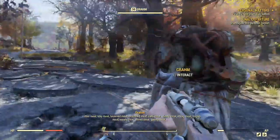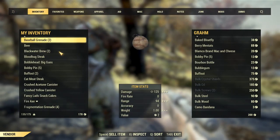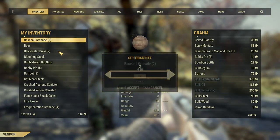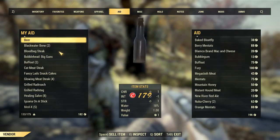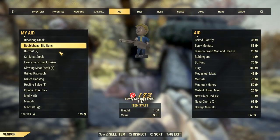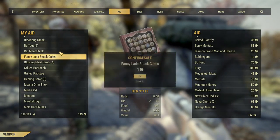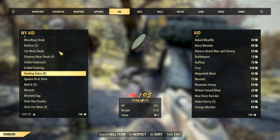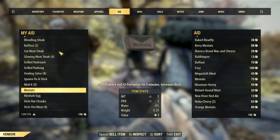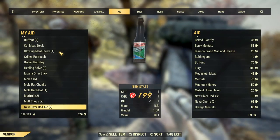Oh look, they have some stuff — is that packed ramen? Hey! Is that a super mutant up front? Wait, super mutant! What the fuck? I didn't realize I could trigger something. That's cool.